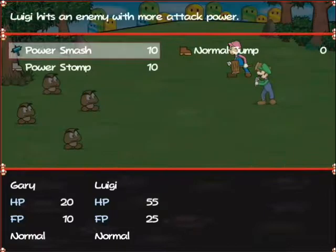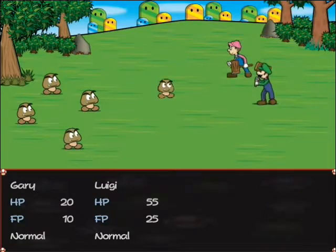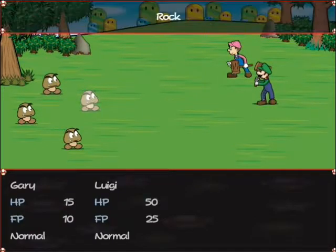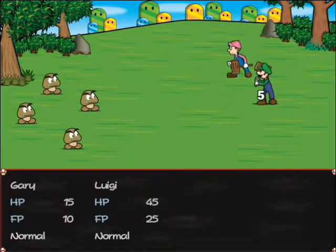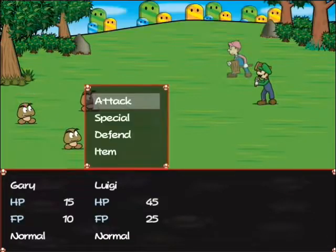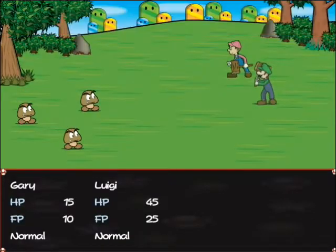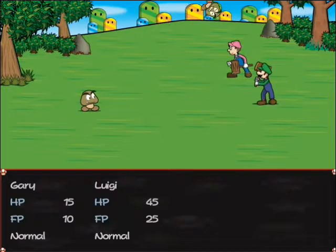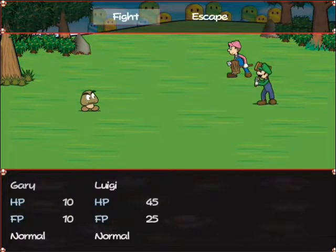There's four of them this time. These guys seem to love getting their rocks off on us. I haven't been using either of Luigi's special attacks, but honestly, they're not really worth it right now.